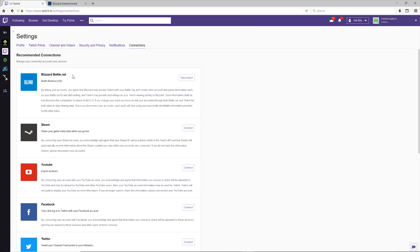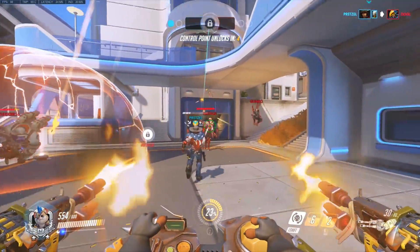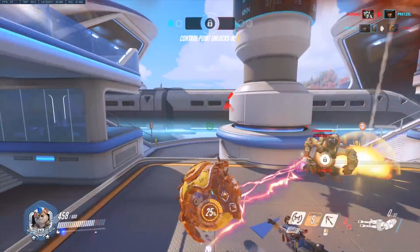Normally, you would see your battle tag show up right here, but I'm currently using my channel's public mailbox account for this example, which I haven't created a battle tag for, so that's why mine is blank.